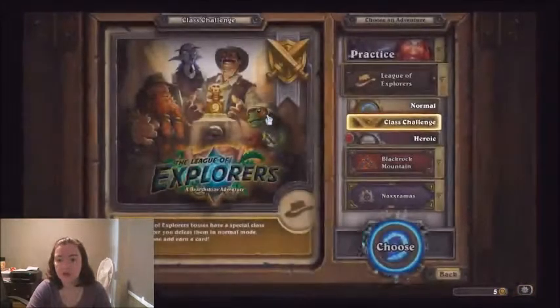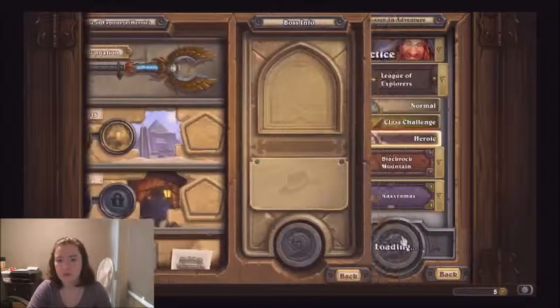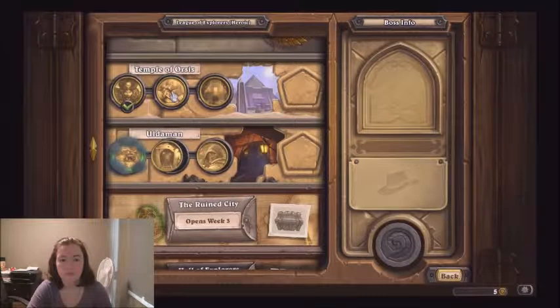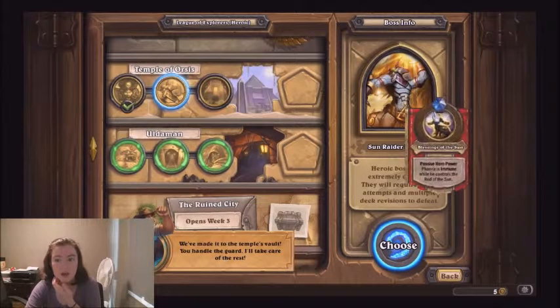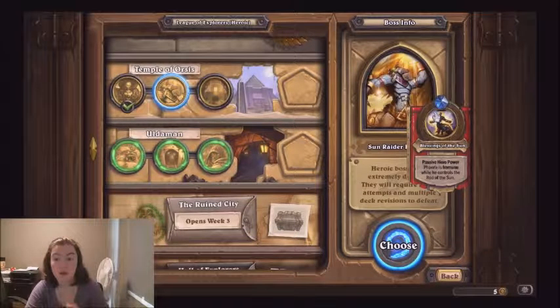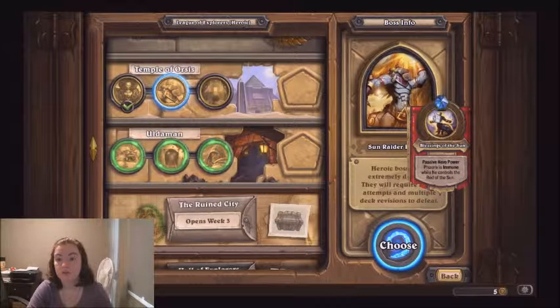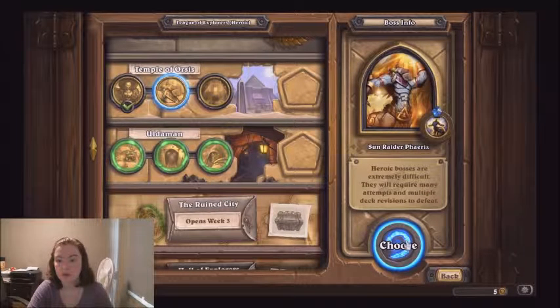I really need to catch up on these, so we're doing Heroic, and we're still on wing one — because I suck. So this is for Sun Raider Ferex. His hero power: he is immune when he controls the Rod of the Sun, so it doesn't work the way it did before where we are also immune when we control it. It doesn't work like normal in that respect.